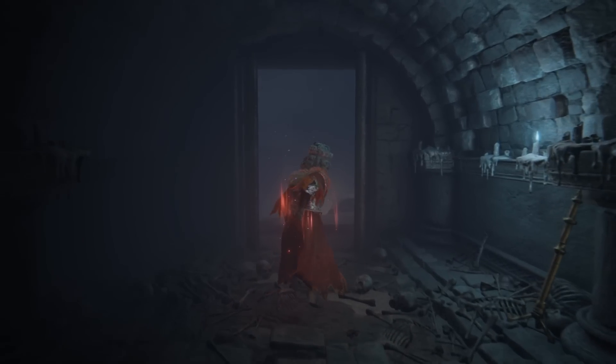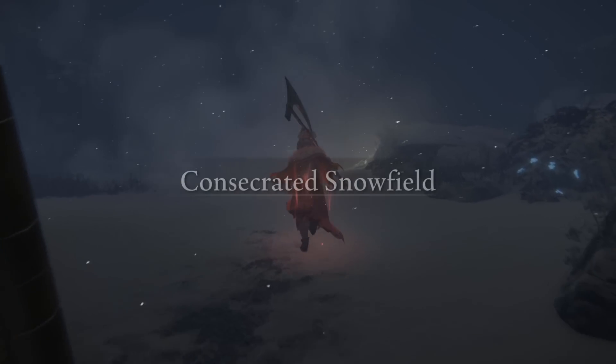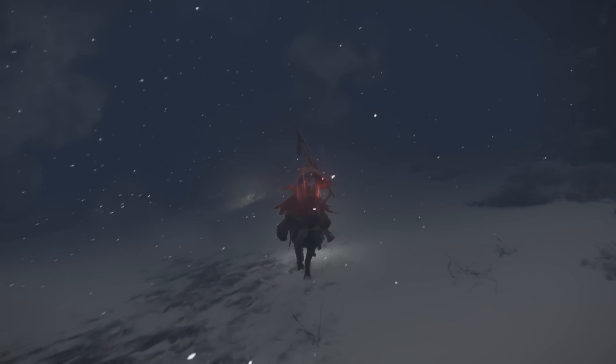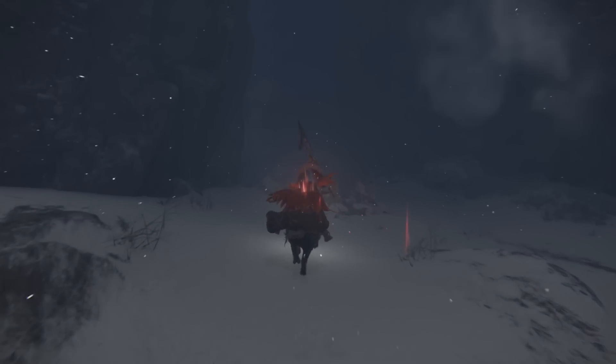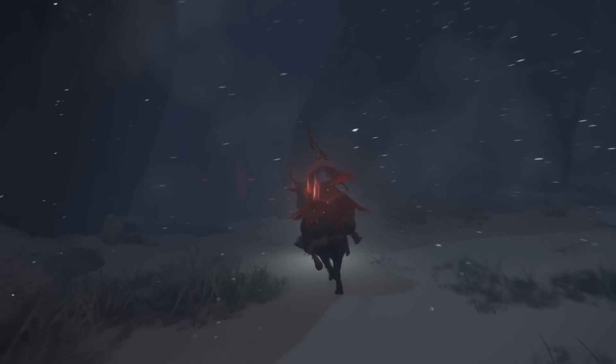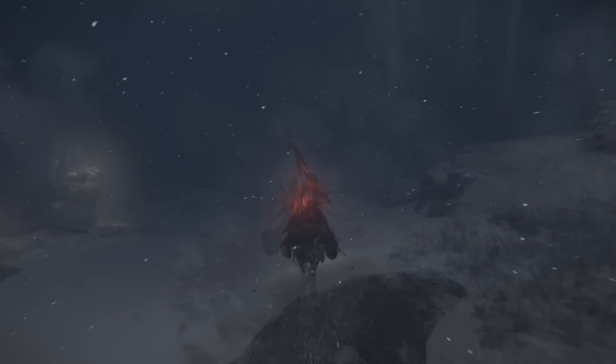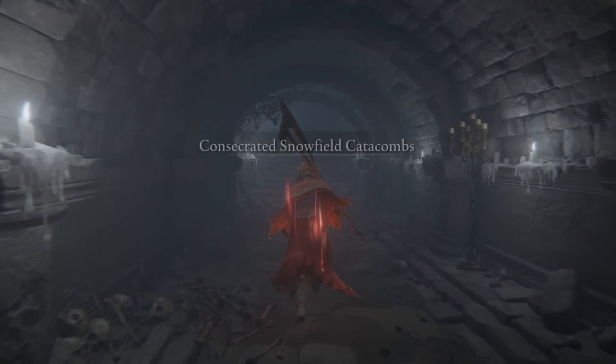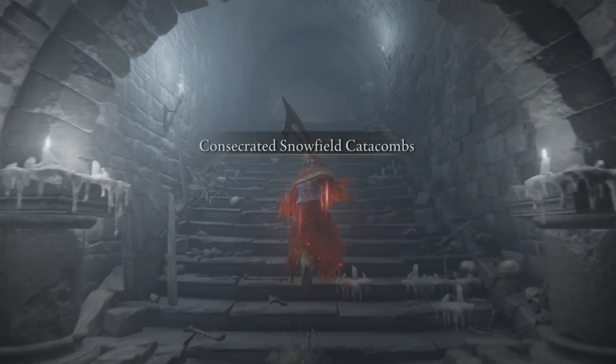We first want to arrive at the Hidden Path and then make our way towards the right side so that we head towards the catacombs. Now as you are sprinting with your mount, I would highly suggest sticking to the right side so that it's easy for you to find the entrance to this catacomb. Once you have found it, we are going to open up the door, which I have already done.